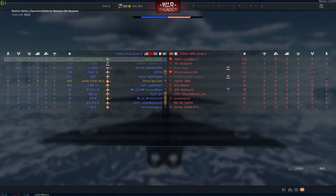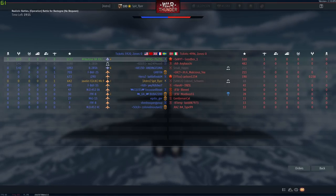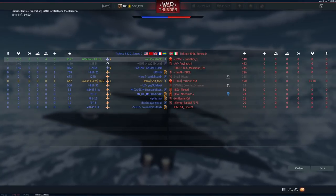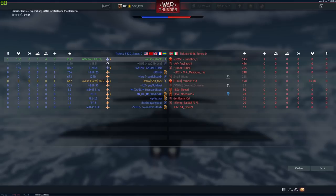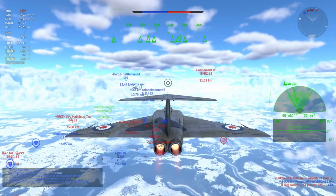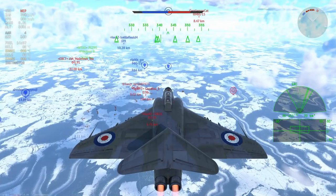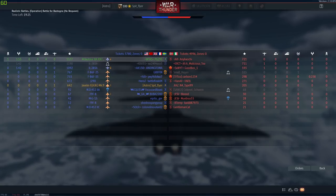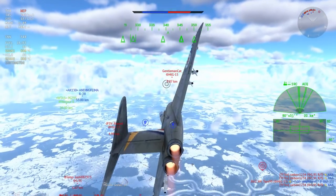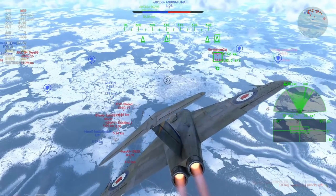The one thing that you should remember is that climbing and setting yourself up in engagements is extremely important. Positioning of your aircraft means all of the difference — it allows you to wear down numbers. At the end of the day, Air RB is a numbers game, and you should always keep that in mind. We have a quick look at the scoreboard — the enemy is starting to fall apart. And this is exactly what happens when you don't climb — it makes true for props and for jets.